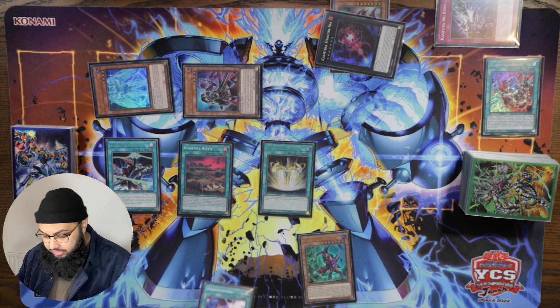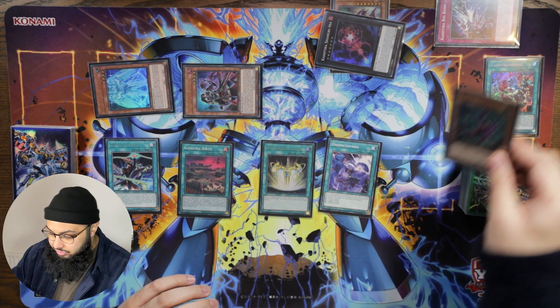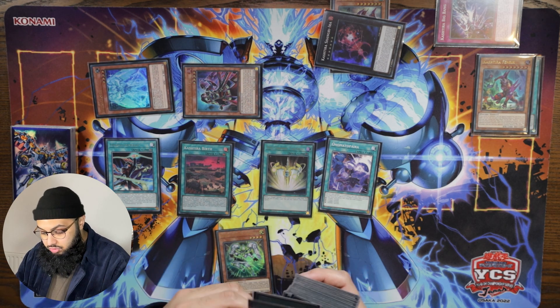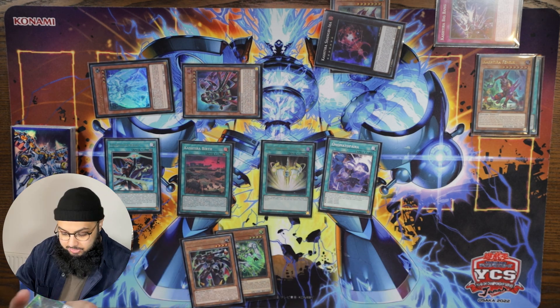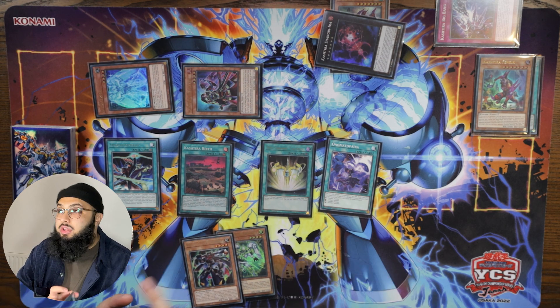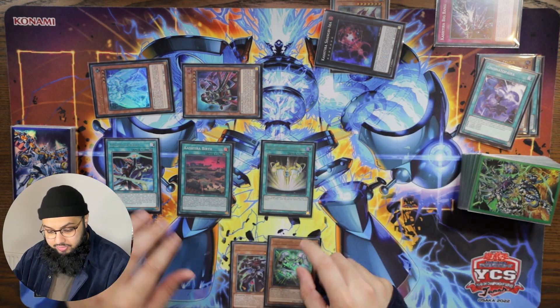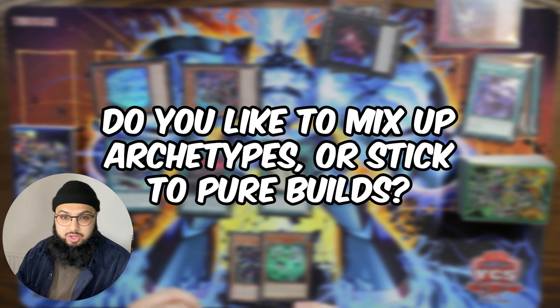Now we can activate the Onomatopyra — send Fenrir to the graveyard and add two cards that mention Onomatopyra to the hand. You always want to go for the Glove and the PR; these two make the most sense as a combo, and Glove is also nice as a third extender. Remember we haven't activated Birth yet — the coolest thing about these two engines working together is you still have your normal summon available for the Utopia cards.